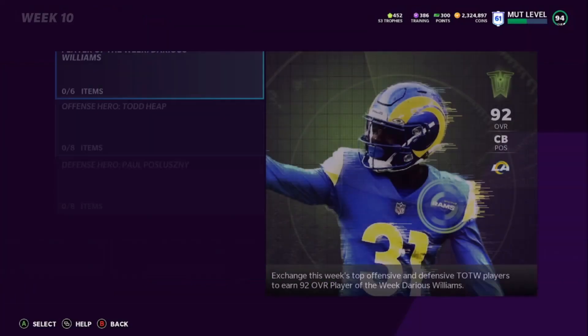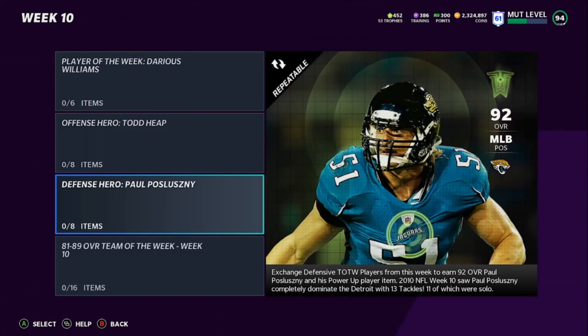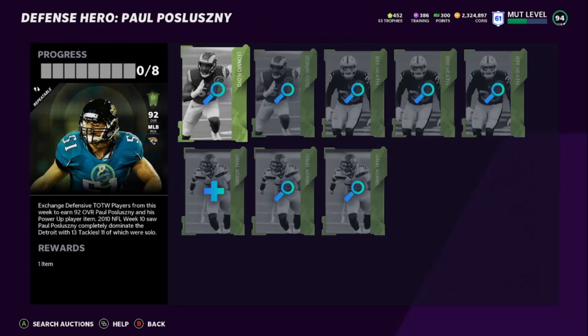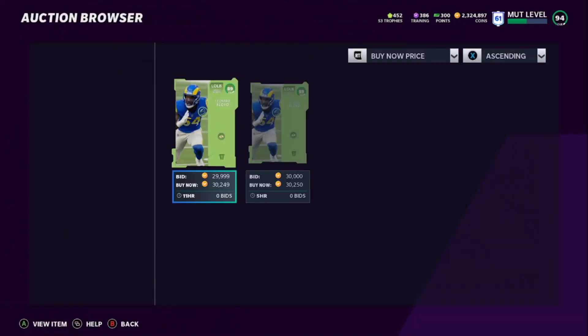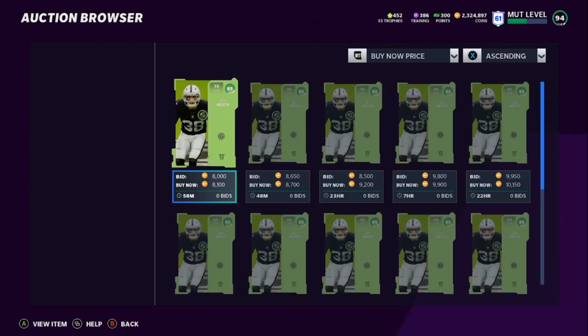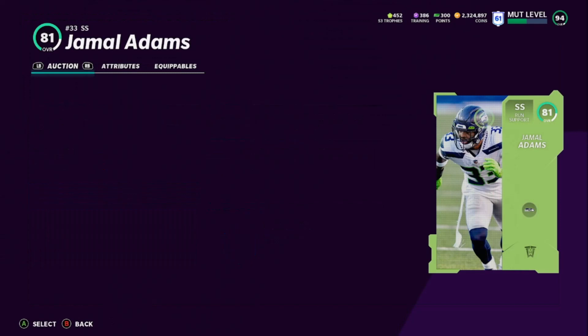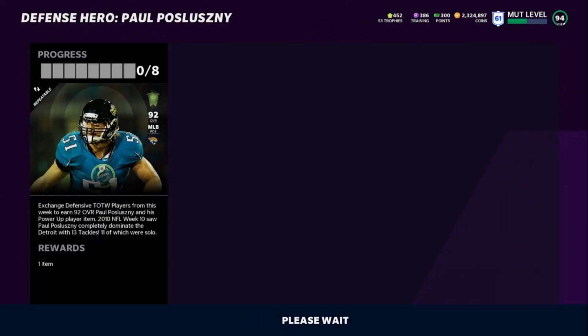What you can do is look at some of these sets — like Week 10 right here. Pretty much any set will have a player going for profit. Let's look at Paul Posluszny and what it costs to build him: 30k plus 30k is 60k right there, then Heath is going for 8k, so that's 68k, 76k, 84k. Then Jamal Adams is going for 2k to 2.5k, so you're right around 90,000 coins to make this Posluszny.